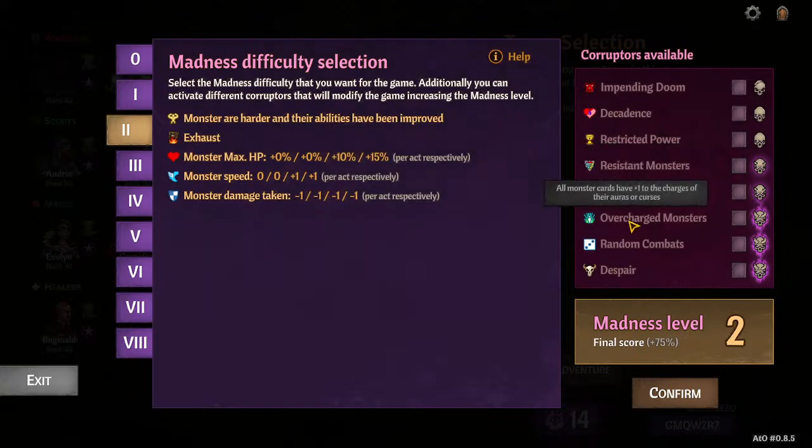Overcharged Monsters — this one gets kind of crazy. This is one of the most imbalanced corrupters in what it affects and what it doesn't. Some fights you won't notice a thing; other fights it's a really big deal. When the AoE silence hits your team, instead of silence for one round it's silence for two rounds. So Overcharged Monsters is the swingiest of these, even more so than Despair.